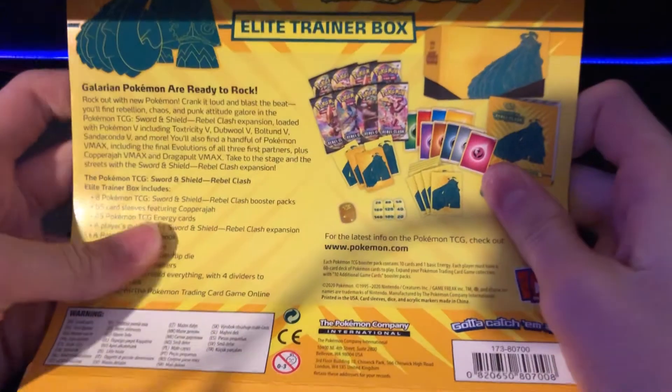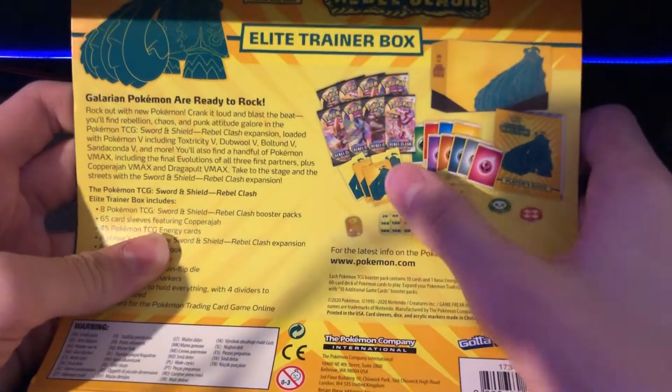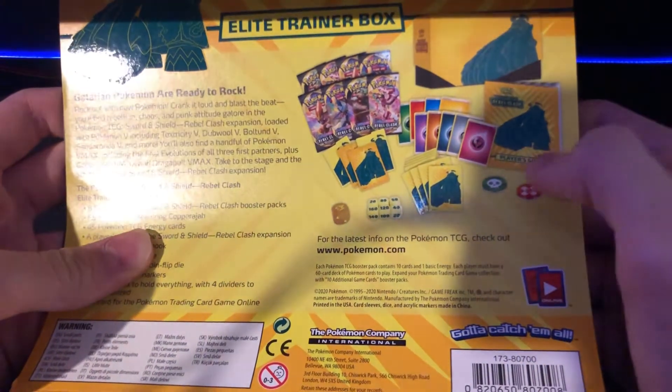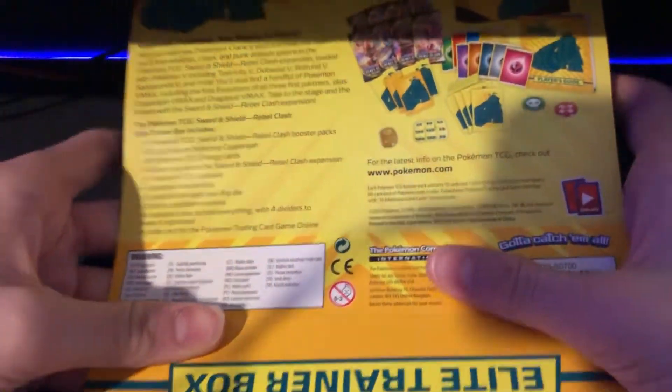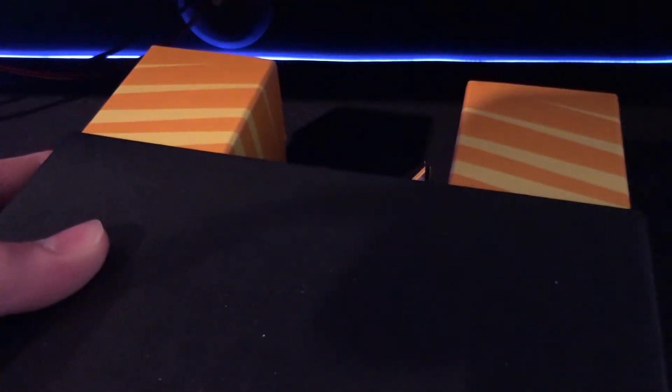So we're gonna review the back because some people don't always know what comes in these. We've got a booster box with packs, some sleeves, dividers, energy, a booklet, poison counters, and dice. So let's get into it. And let's open it up on camera, even though it's barely gonna fit. I'm gonna get better recording soon. Don't worry guys, I promise.